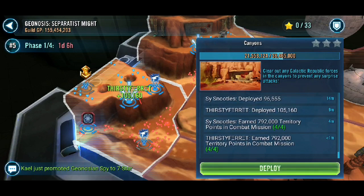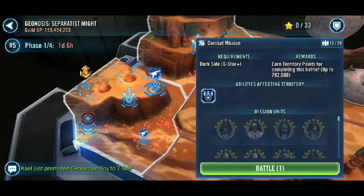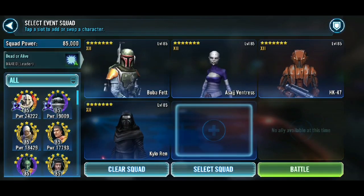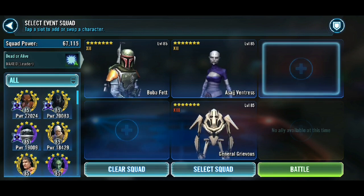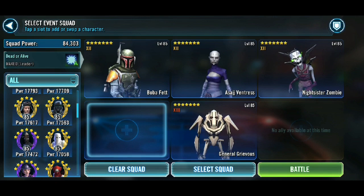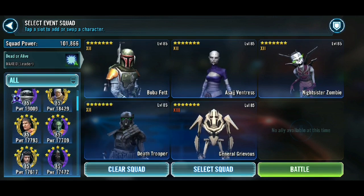The third battle: as I mentioned earlier, I had to use a bit of a hybrid team for the last one. I don't have a good Night Sister team — my Zombie, Talzin, and Daka all went into platoons. My Talzin and my Daka went into platoons and my Night Sister team is gone. I can't use my full Bounty Hunter team. I don't have ones like Jango leveled enough or got the zetas on. So I've gone for a Boba Fett lead purely for the crit damage.